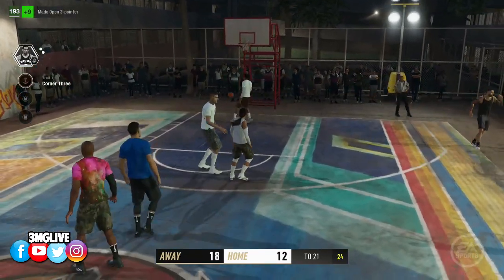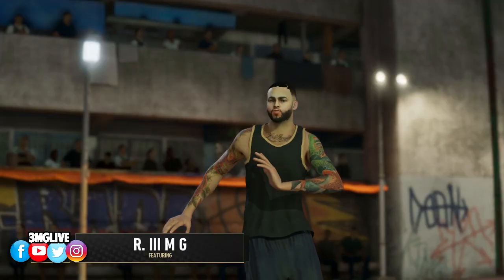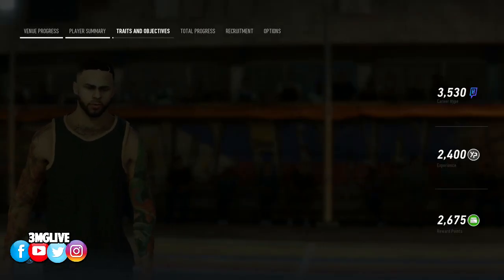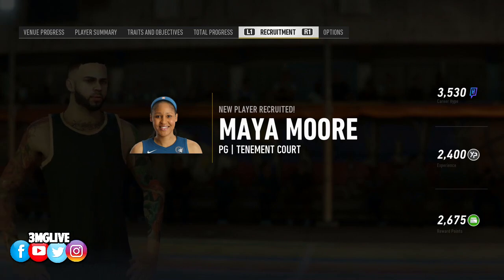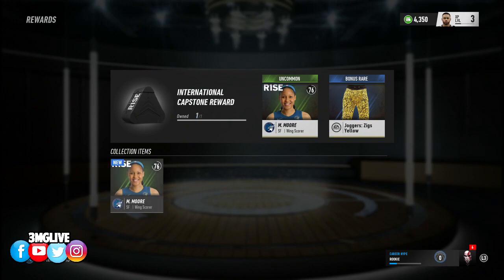Nah, fuck out of here — damn, he came out of nowhere! Good stuff. Alright Lopez, game over, let's get it! He got no moves, but it's okay. 191 — that's some bonus right there. Alright, we just recruited her — Maya Moore. I can actually recruit her and use her on my team because she plays way better. We got Maya Moore, okay, she definitely got equipped.